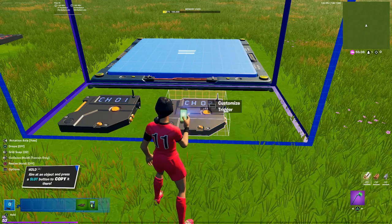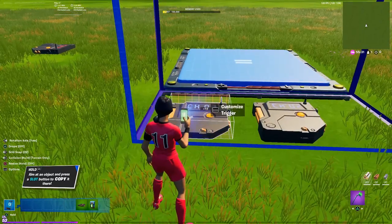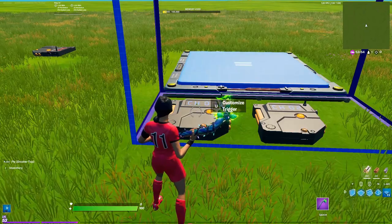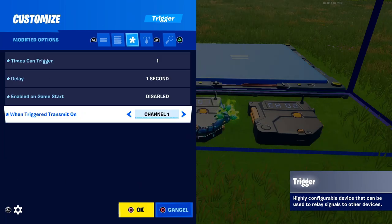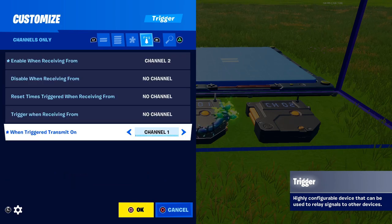Now copy this one, bring it up 1, and place it. Come over to the left one and do the same thing — up 1, place it. On this left one, go into the settings, go all the way down to 'enable on game start' and disable it. Then go back in, go over to channels only. You're going to need to repeat this for as many triggers as you want. Enable when receiving from — go to channel 2. Then go down to 'when trigger transmit on' — go to channel 3.